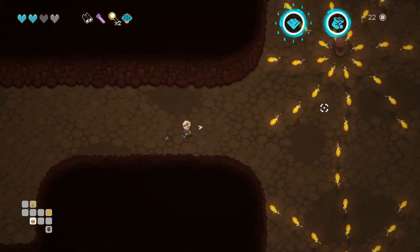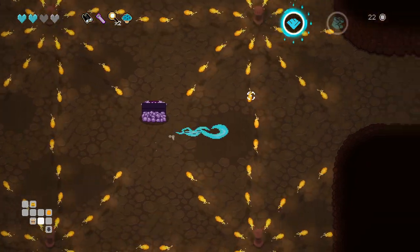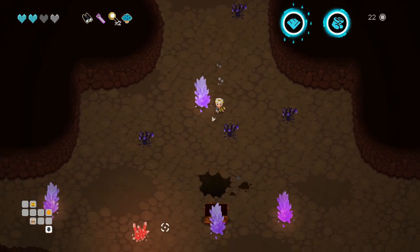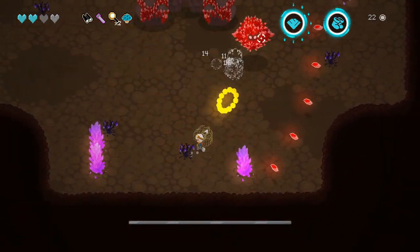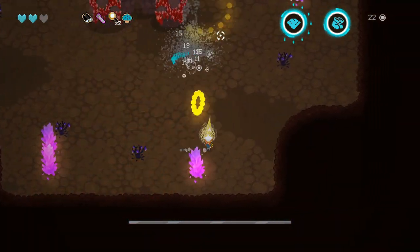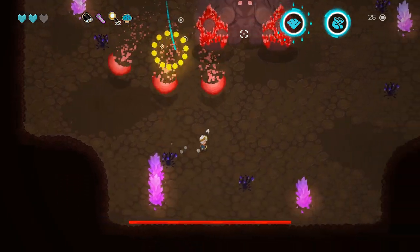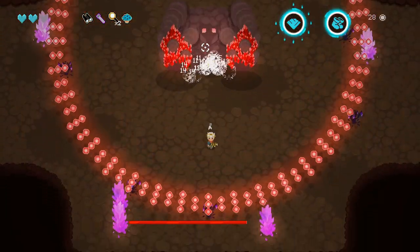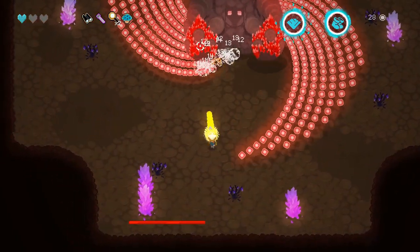I'm going to go with this active ability. What it does is it pushes everything away from you, so it's probably very useful in tight spots. I don't want to squander it since it takes energy to use. Let's go fight the first boss — I've fought him once or twice. He's got these little clone guys that come out and defend him for a bit, and once you beat them he comes out to play himself.